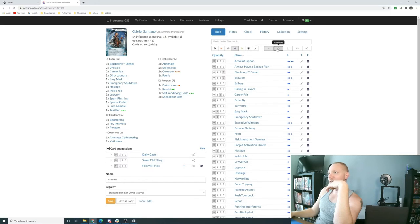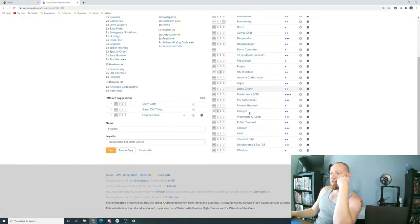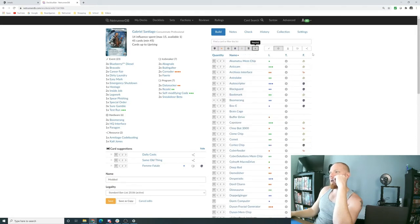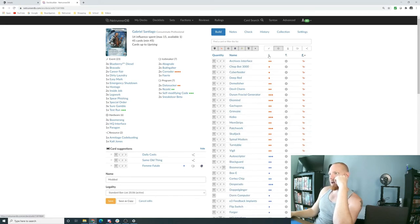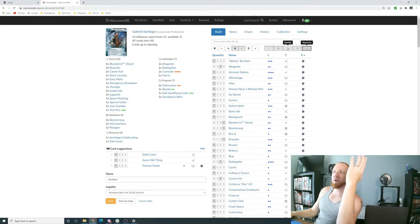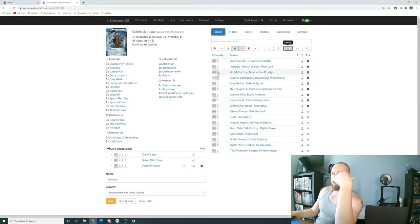When building, you've got your various factions and card types. I like to go one at a time. Say I'm looking for criminal hardware — I can look through those options, then filter by faction, type, or influence. You could choose to look at just criminal and shaper cards, or every card in the pool. You probably wouldn't add identities since you've already selected yours, but that's how you'd swap your ID mid-build — remove Gabriel Santiago and add another one.